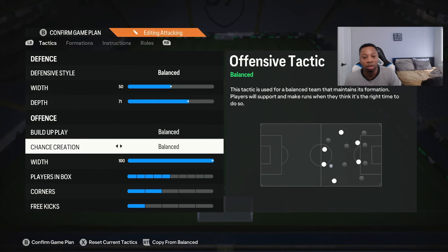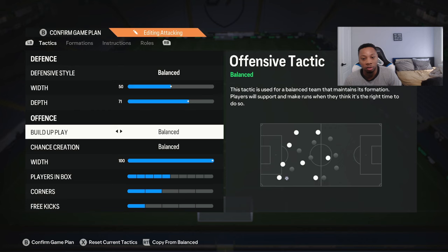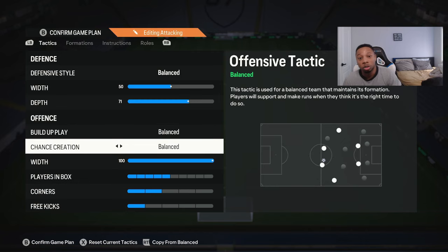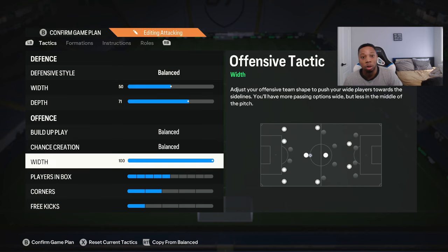It's going to be exceptionally good if you can right-stick switch as well, because if you can right-stick switch then 71 depth helps a lot. The build-up play I leave on balance — I don't really touch anything on that, I just leave everything on balance. Don't want to make it over complicated. The important thing here is the 100 width. That's how I like to play — I like to ISO and I like to have a lot of one-on-ones. The 100 width spreads my wingers out to literally the byline, and it'll just leave my two strikers in the middle to have a 2v2 against the two center backs.